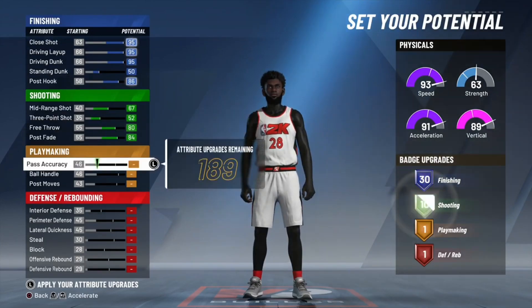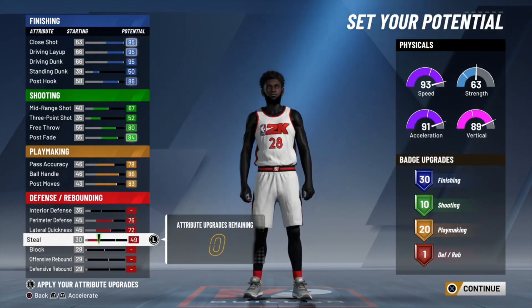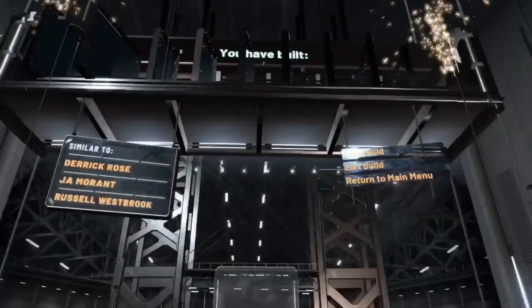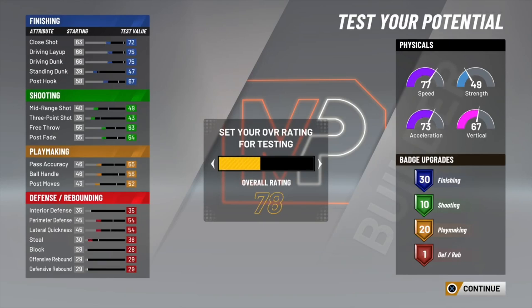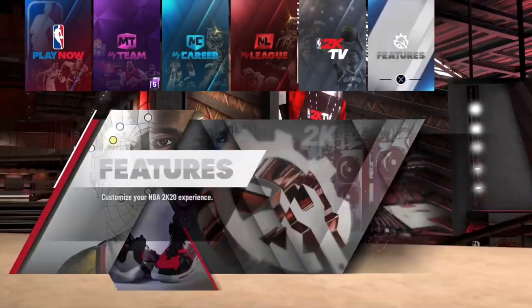You can delete this build after you're done with the tendency glitch — this is just a step you have to do to get it to work. Body shape, height, all that does not matter. Pick the takeover — doesn't matter. Now that you've done this, the next part of the glitch: click Test Build and spam X and Circle between the 99 overall potential screen and the back screen. Set your overall rating to 99 and spam X and Circle out of the screen — it should kick you to the main screen of your builder. If it doesn't, just spam X and Circle a bit more and then double tap Circle.